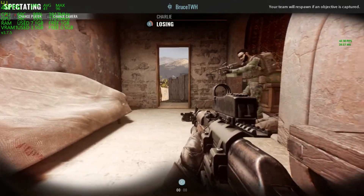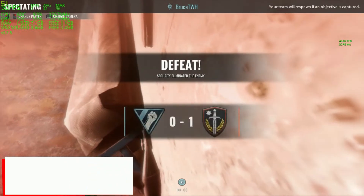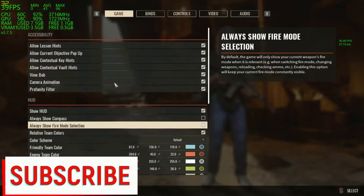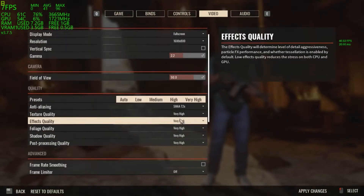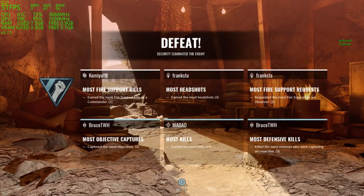Let's try high settings now. I'm sure this will not work well on my PC. If you have a powerful GPU, I recommend you get an SSD as well. Now let's change it to very high, which is going to be mission impossible for my PC.